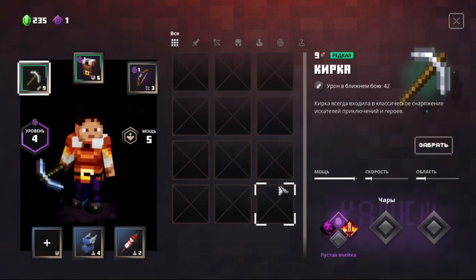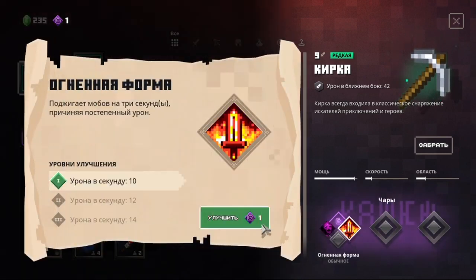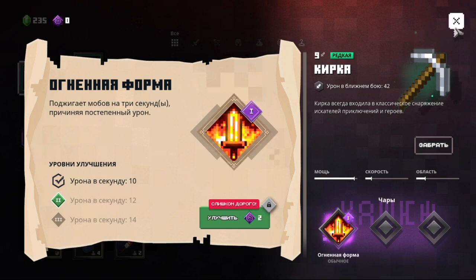But on what should we enchant? On weakening? Or on fire aspect? Of course on fire aspect!